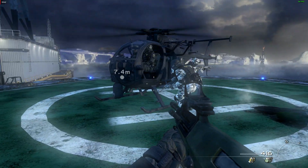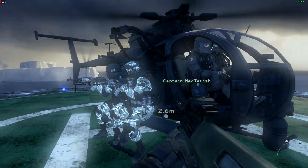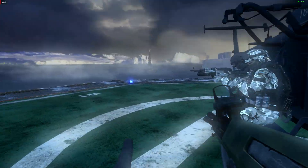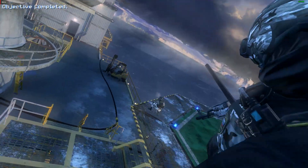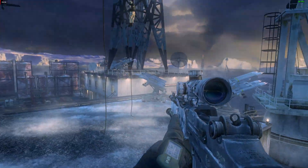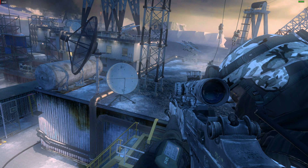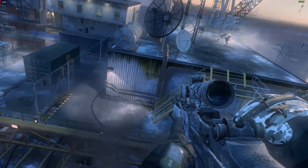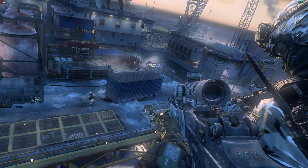Hunter 2-2, this is Punisher Actual. Go plot secure. All EOD teams are cleared for landing. Roger, Punisher. Hunter 2-2 copies all. Punisher, this is Phoenix 1-1. Flight of two F-15s en route to grid 257-221 for sea admission, requesting send-up. Over. Punisher to all flights in vicinity of grid 255-202 — local airspace is secure. I repeat, local airspace is secure. Proceed on course to target area along Route November 2.